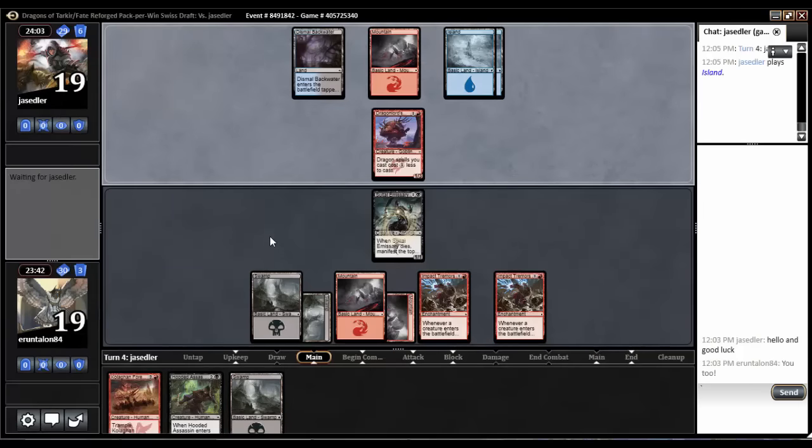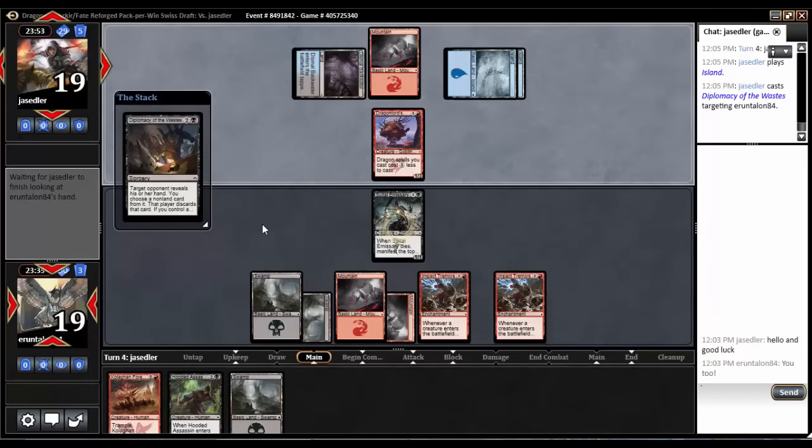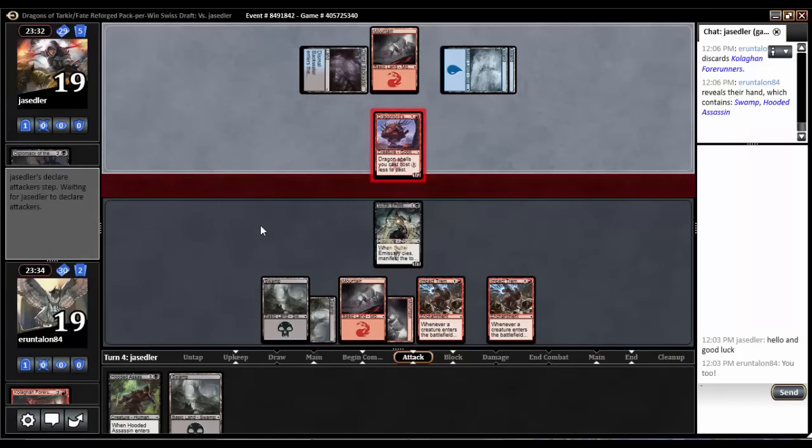Good, dashing Kolaghan Forerunners for two next turn. If he wants to trade or kill off the Salt Eye Emissary I'd be fine — he'd take another two and I'd get a manifest creature. Oh, Diplomacy of the Wastes — non-land card. He's gonna take my Kolaghan Forerunners. I need those for dashing! Maybe he takes the Hooded Assassin... yeah, he takes the forerunners. Makes sense.